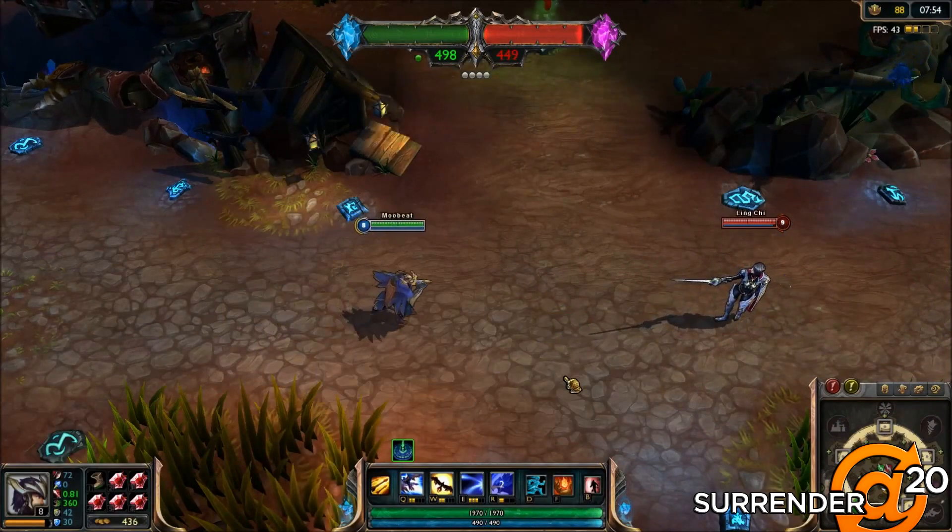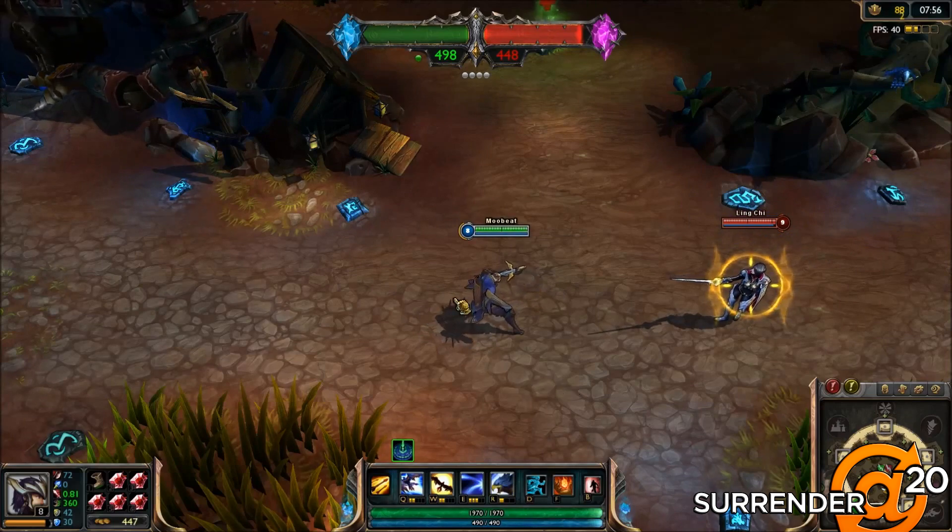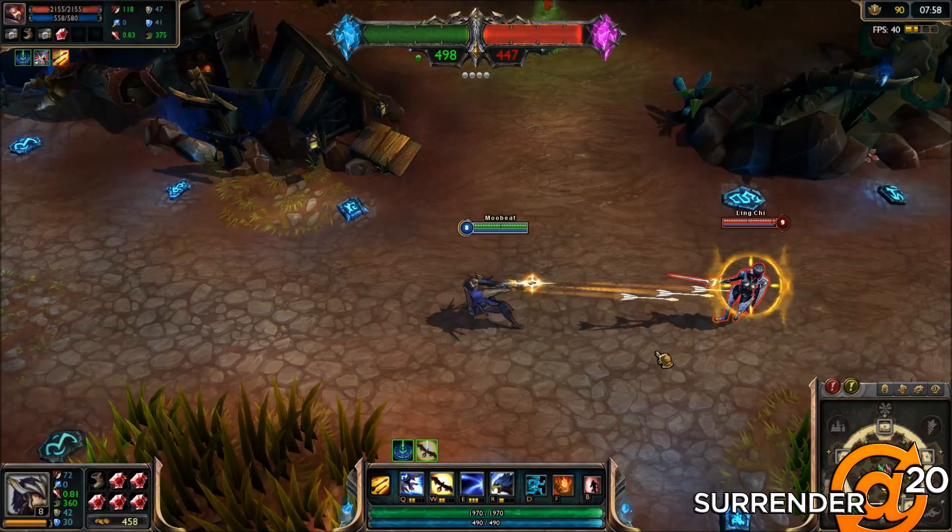Last week Riot teased us with a new champion, and this week when Quinn appeared on the public beta environment we learned so much more about her. She is, in fact, the new female AD carry that was hinted at last year. Quinn's abilities are very unique — her passive causes her bird Valor to swoop in and mark enemies as vulnerable for bonus damage.